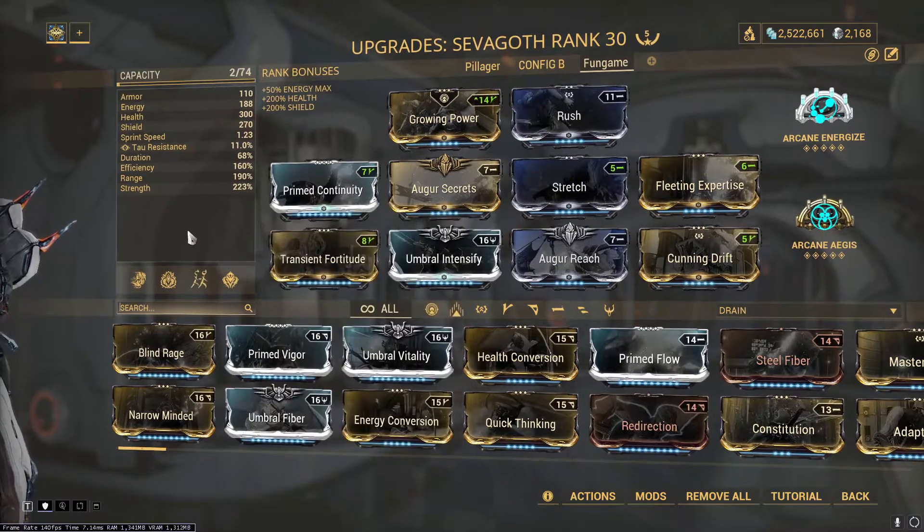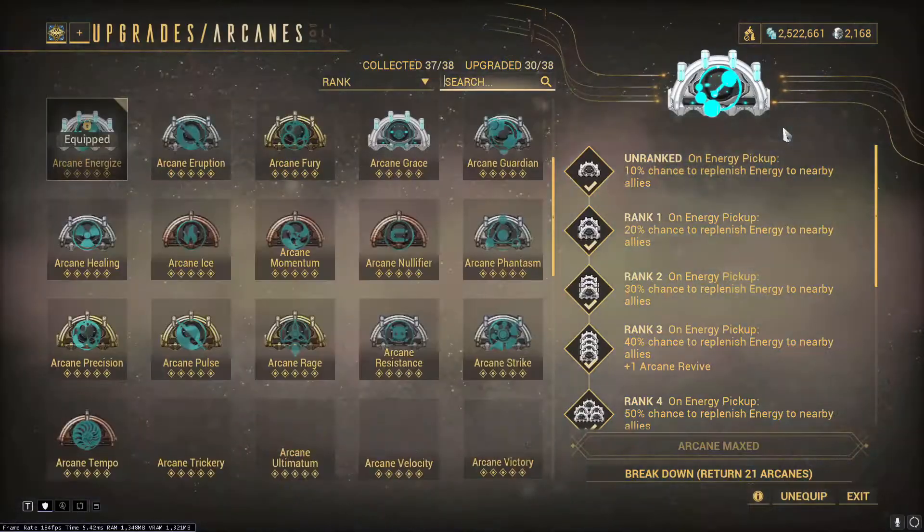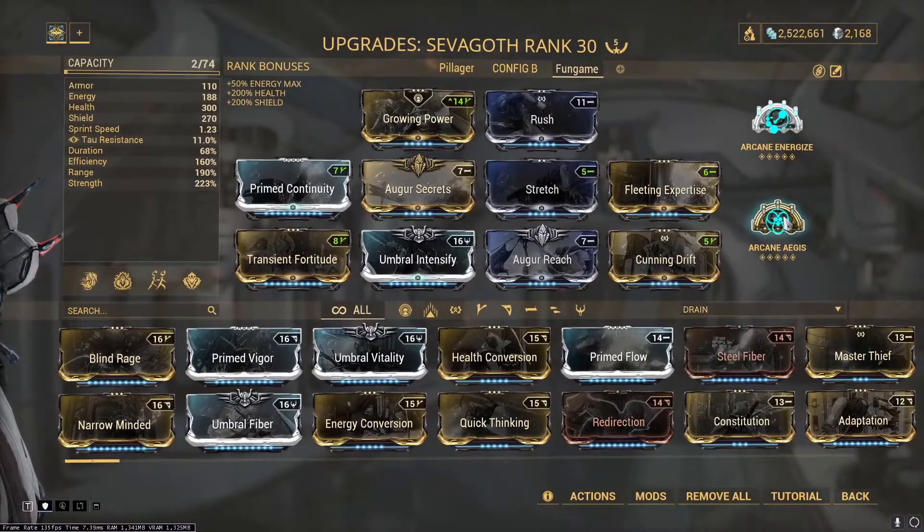Arcanes are not all that mandatory on this build, but Energize is always a nice addition for a spellcaster. Even one at rank 3 or 4 should be enough to keep you from being energy starved. The other slot is for Arcane Aegis, which allows us to piggyback on the Augur Mod Set bonus and play with Shield Gating to avoid taking health damage.